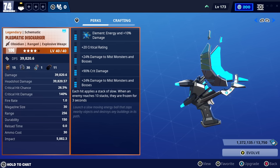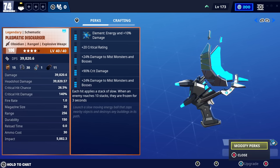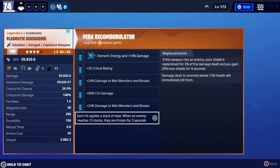I'm on the alternate account so I don't have my max builds, but we don't even need a max build to prove how good this weapon is. With blue perks — one crit rating, one crit damage, two damage to mist monsters and bosses, the energy stack — we're going to be pretty well off. We also got a decent perk at the bottom: each hit applies a stack of slow, so we can slow down husks and maybe even freeze them if it gets to 10 stacks.